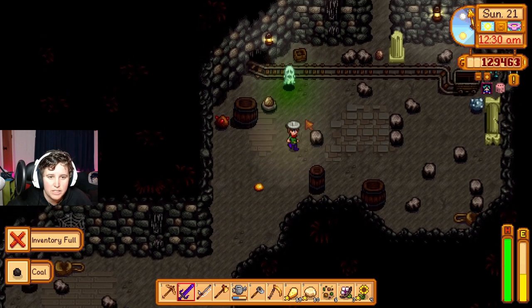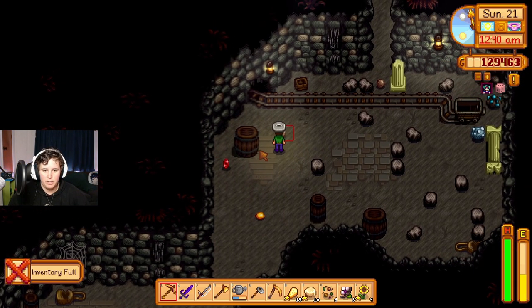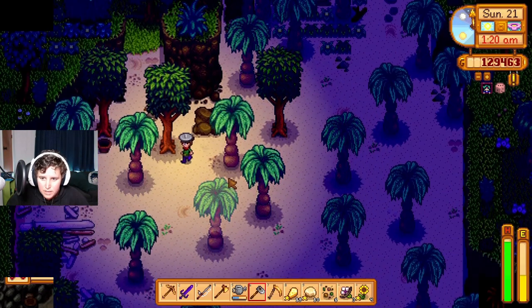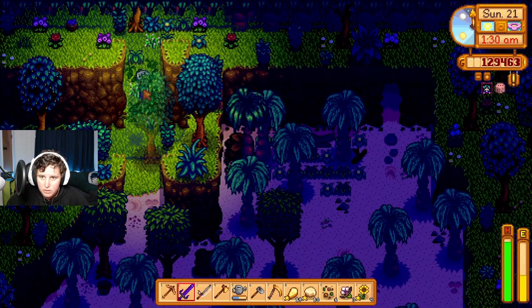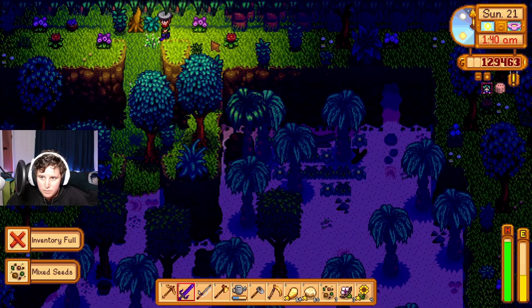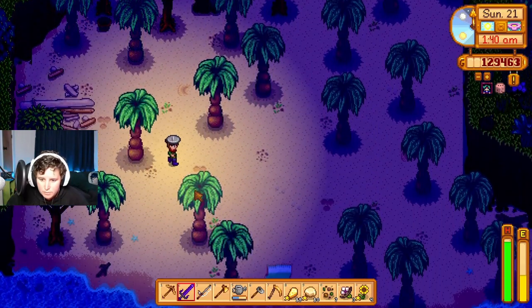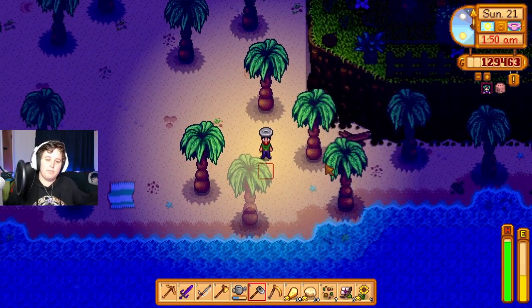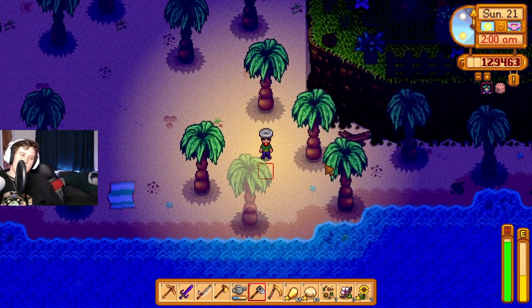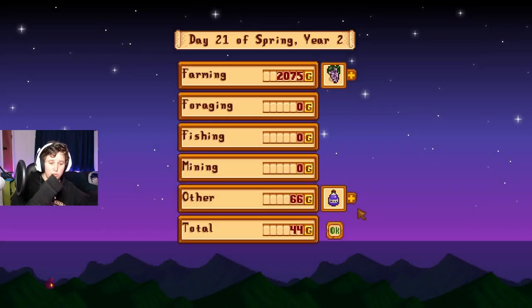I need to go home. I'm just gonna end up passing out, so let's just continue here. I'm not gonna make it home on time regardless. What? There's a basket. There's more stuff up here. All right, what did I do today? I found a resort that cost me some money to get to. That's what I did today.